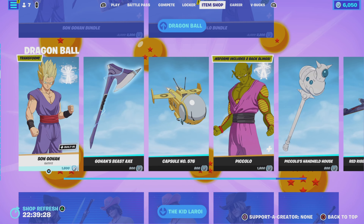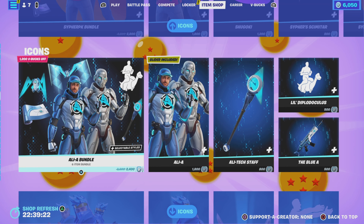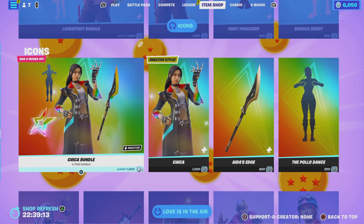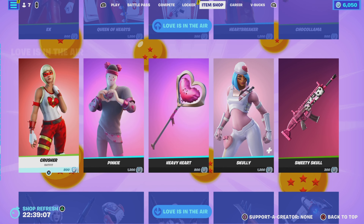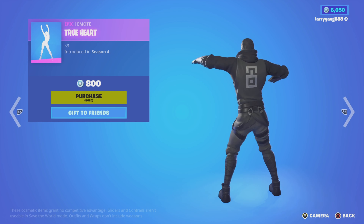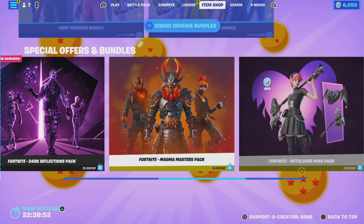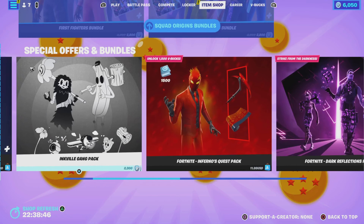Then Dragon Ball, The Kid Leroy, Icons. If you want to watch these items in detail, check out our previous videos from earlier this week — we showcased every one of the items. Love is in the Air, True Heart, Squad Origins — we went through those the other day. As for Special Offers and Bundles, nothing new here. I haven't purchased any of the bundles yet.